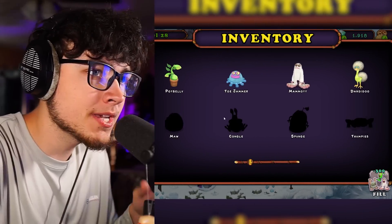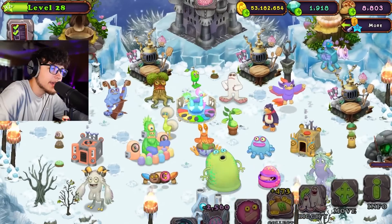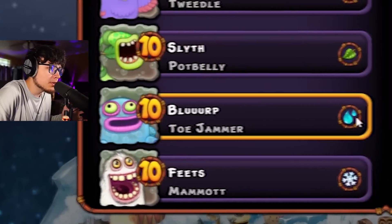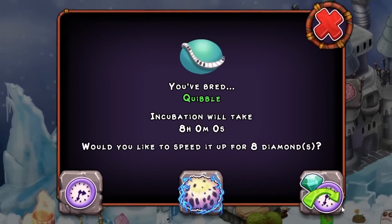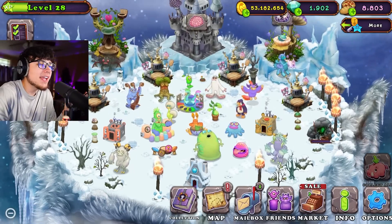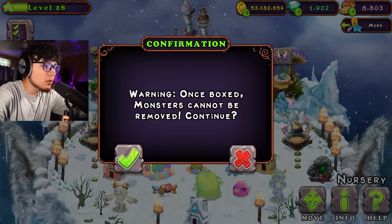We're gonna get this Wubbix ASAP. By the end of the video we're gonna have all three Wubbixes, so be sure to stick around. Next up is Quibble — Quibble is Air and Water, so that's gonna be Toejammer and Tweedle. There we go, got a first try! Our luck is great today, only because you guys lit my torches. I lit them earlier to breed those other two monsters — I appreciate you guys lighting my torches. Let's zap Quibble over to our Wubbix — not our Wublin, our Wubbix.